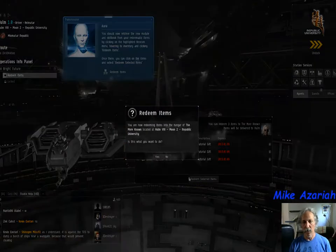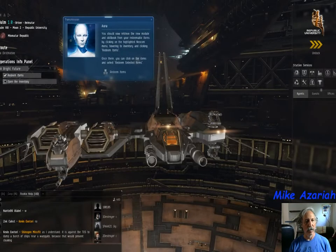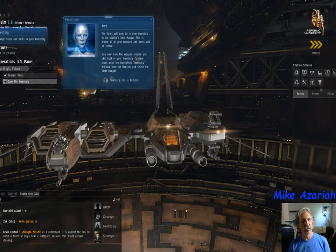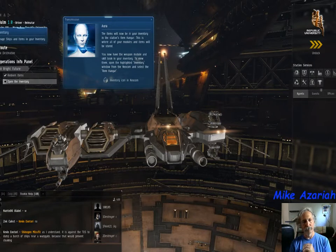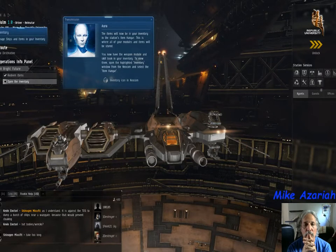You hit redeem items, say you want the items, and they appear. Then they tell you to open the inventory — the items will now be in your inventory in the station's item hangar. You now have the weapon module and skill book in your inventory. To view them, open the inventory window from the Neocom and select the item hangar. You can do that, or you can hit Alt-C.